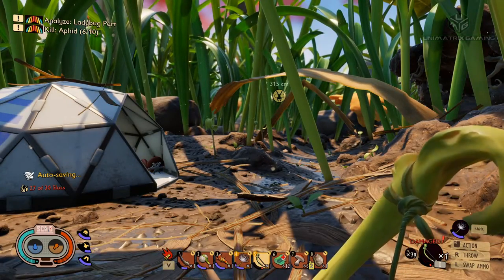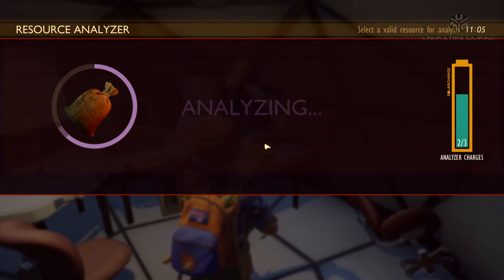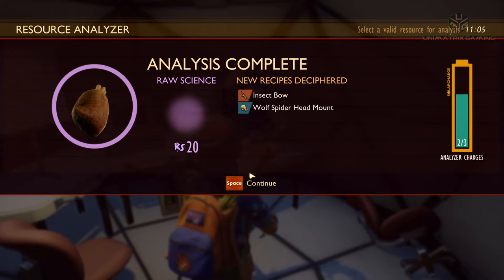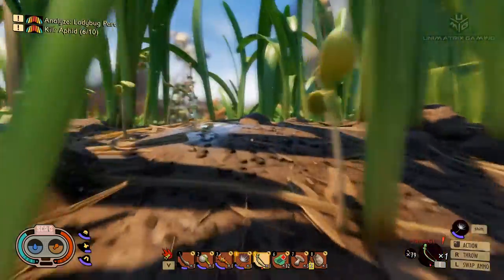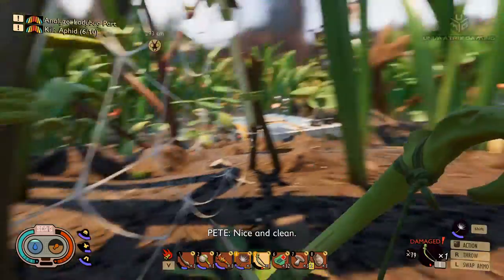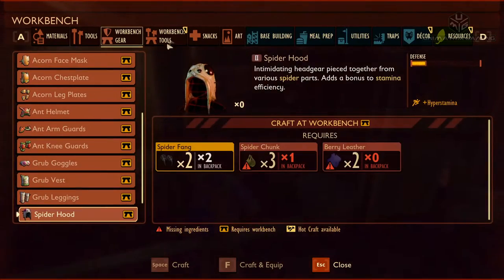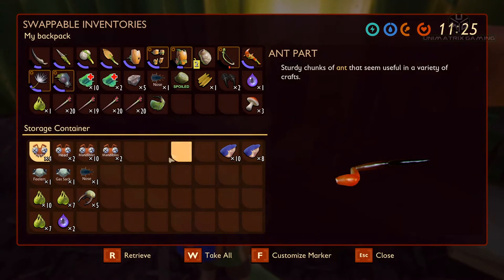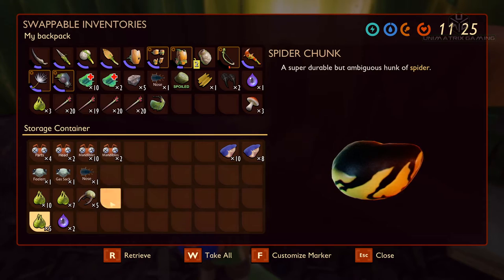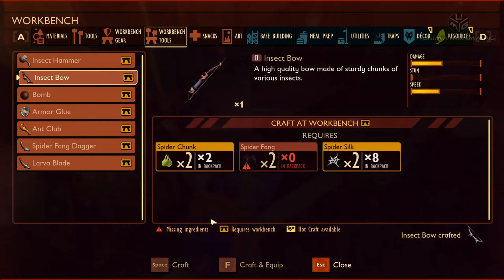We made it back to base. I'm just going to the research lab before we go and craft some bits - try and analyse these spider fangs. Insect bow? Whoa, insect bow - that sounds cool. Level 2 bow. Let's have a little slurp. Workbench tools: insect bow - a high quality bow made of sturdy chunks of various insects. We've got to do that. Two spider silk, two spider chunks. I'll grab those spider chunks and some spider silk - craft. I'll just craft it and leave it in our inventory for now.